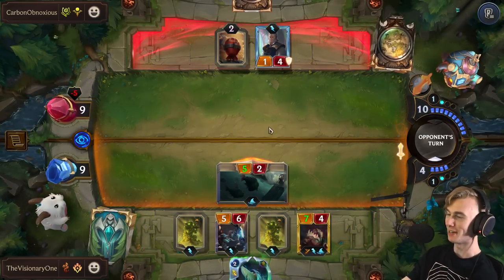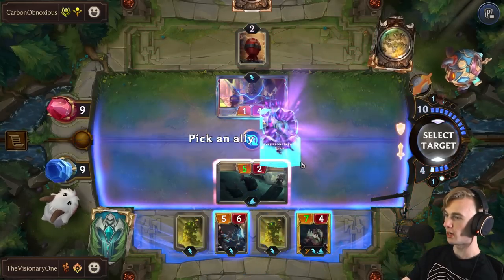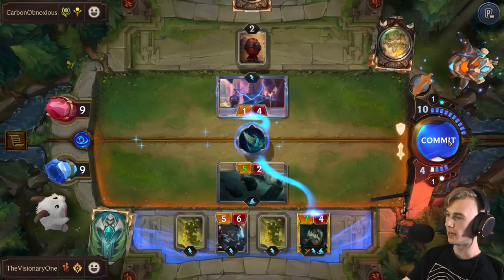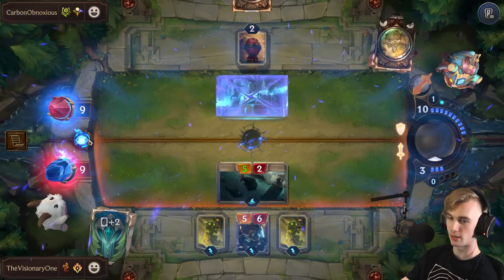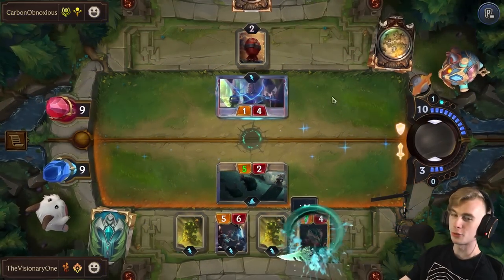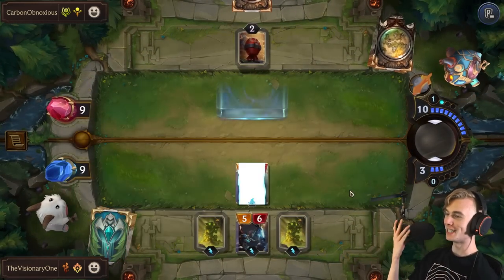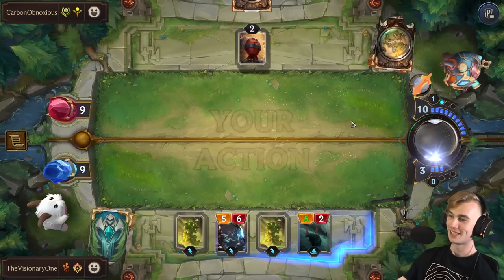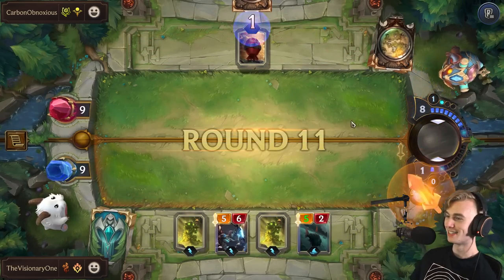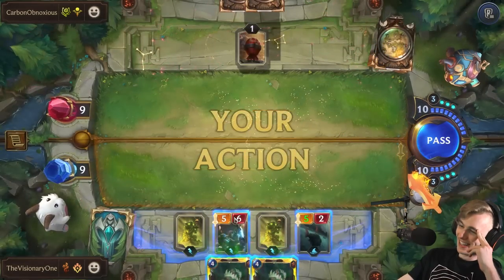Is he going to block? Oh yes! I actually — wait, I misplayed here. I actually have to make sure Pike strikes, otherwise I lose. I forgot about that. This is a misplay. Obviously this made no sense, but that's alright. My head is in the clouds right now — I've been trying to hit this combo for so long and we finally hit it. Does it really matter?